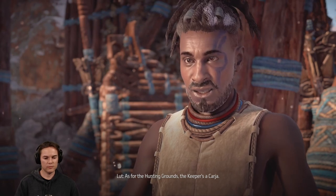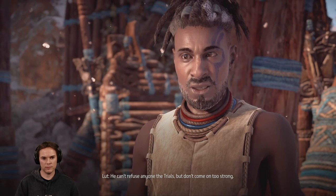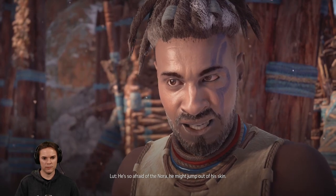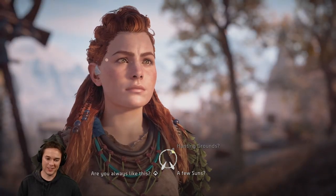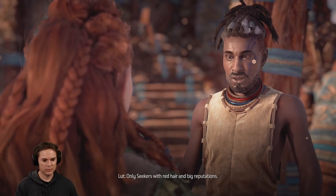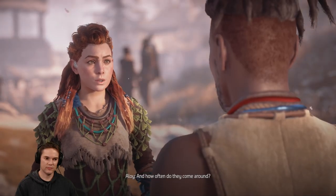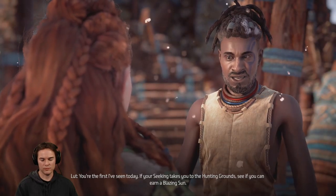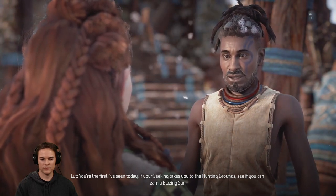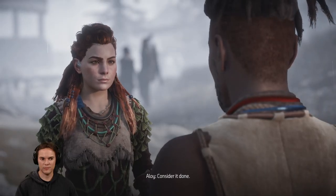It used to be ours, but since the Red Raids ended, the border is a bit unclear. Most Nora don't go there, but the Matriarchs won't cast anyone out for heading that way. As for the hunting grounds, the Keeper's a Karja. He can't refuse anyone the trials, but don't come on too strong. He's so afraid of the Nora, he might jump out of his skin. I really dislike this guy. We know where it is. Only seekers with red hair and big reputations - and how often do they come around? You're the first I've seen today. If your seeking takes you to the hunting grounds, see if you can earn a blazing sun. If you do, you'll know you beat me. Consider it done.